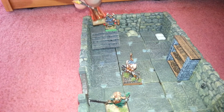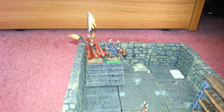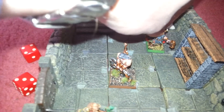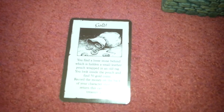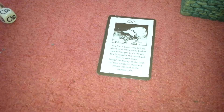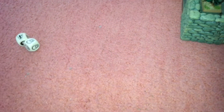Because they've vacated, there is the Wizard with his newly re-glued staff. It's the Dwarf to go next, and he's rolled a seven. So he goes one, two, three, four, five, six and he's going to search for treasure. The card we have is gold — you find a loose stone behind which is hidden a small leather pouch wrapped in an old rag. You look inside the pouch and find 50 gold coins. Record the money on the back of your character sheet and return this card to the treasure pile. So the Dwarf has got 50 gold coins — I will put that on the sheet at the end of this video.